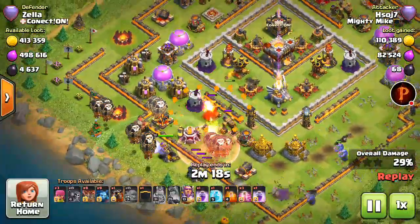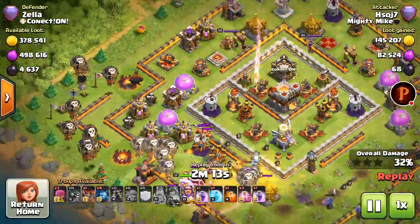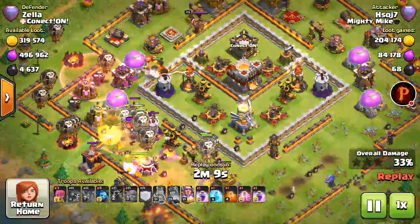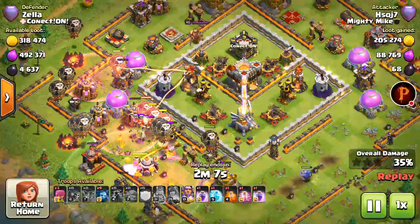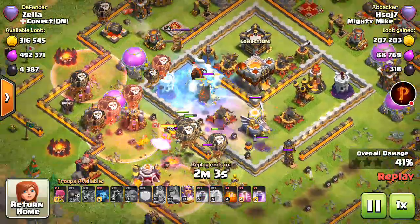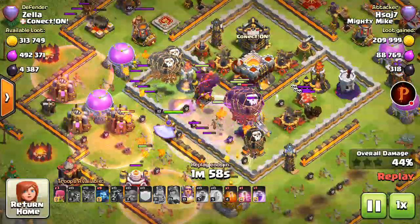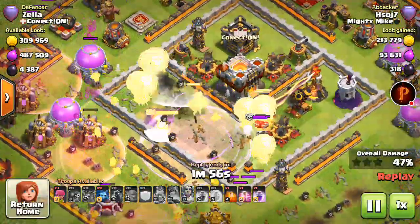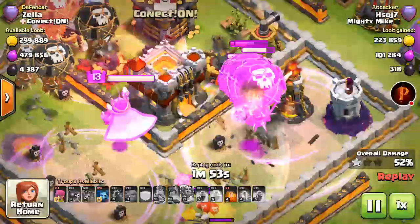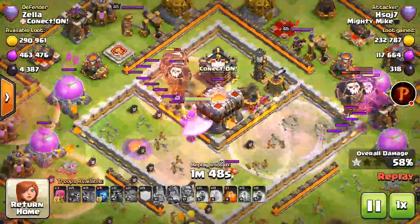Haste spells going off, some more balloons, clan castle lava hound, his own lava hound, and the rest of the balloons going off. Eagle Artillery is now activated, two more haste spells going off, three spells going off on the inferno tower, air defense, and wizard tower. Another rage going off, one of the lava hounds just popped, warden's ability has been used, another rage on those balloons on this side — it's going really good for him right now.